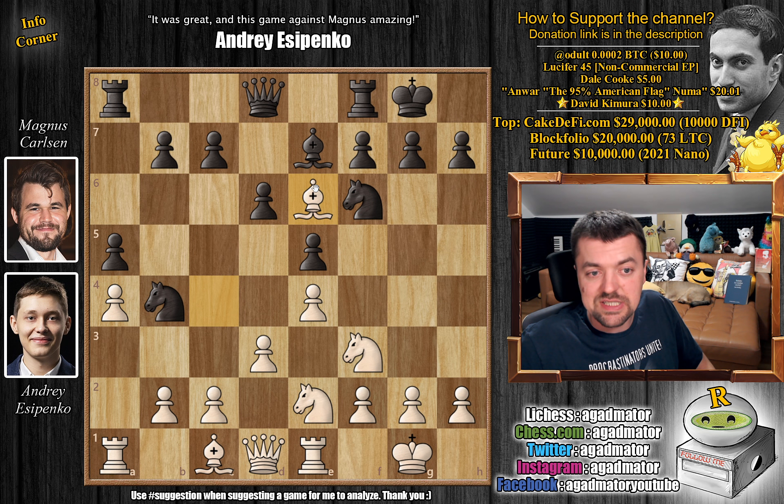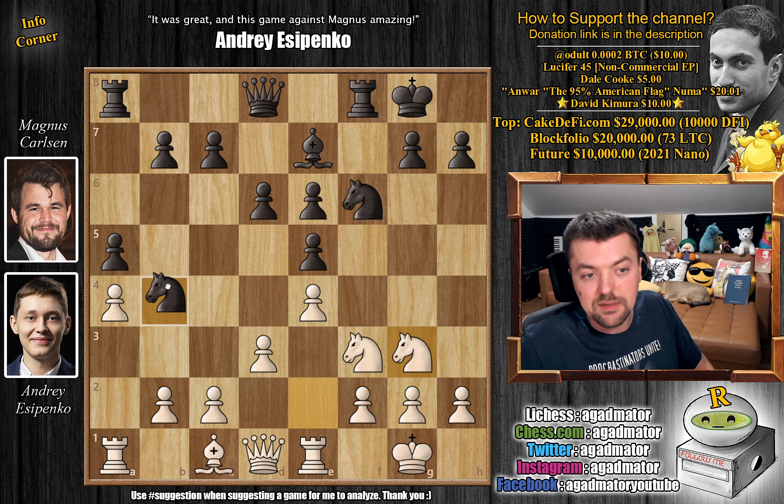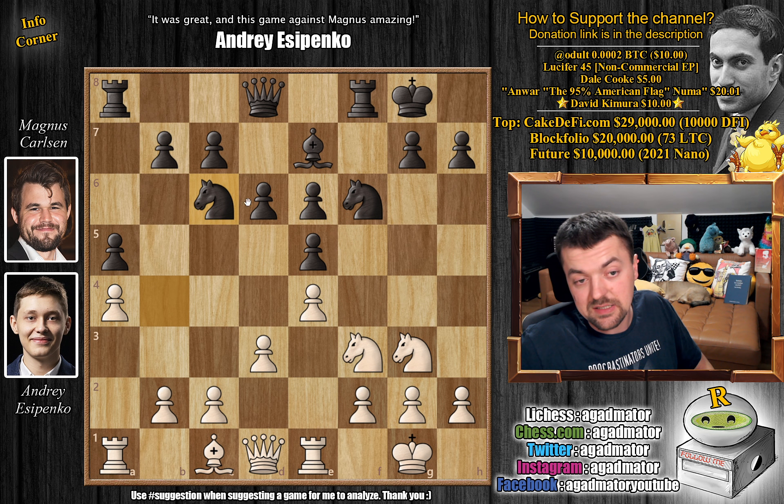Yesipenko plays bishop captures on e6, which will double black's pawns. But it's not really a problem — if anything, it gives future support for a d5 advance. Knight to g3, continuing development, and now knight back to c6. Magnus is most likely preparing to push d5 and wants his e5 pawn nicely defended. So c3 — the knight gets kicked away. Yesipenko is preparing d4.